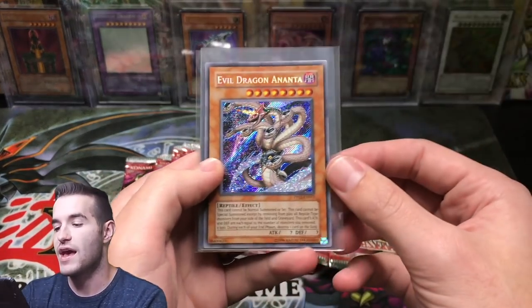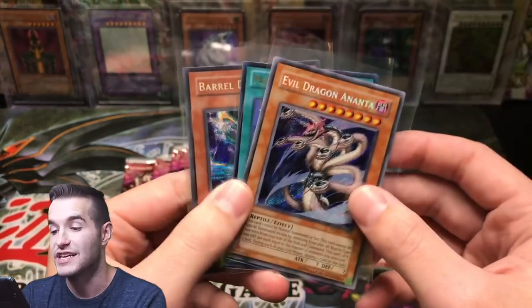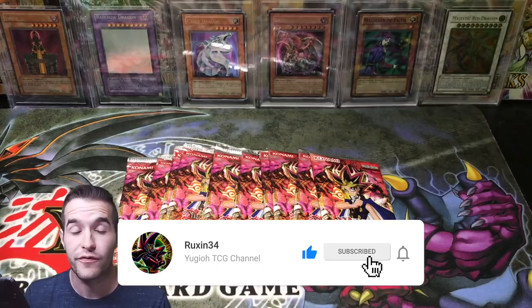For the giveaway for this video, we have Evil Dragon Ananta from Premium Pack 2, Monster Reborn from Legendary Collection Joey's World 1st Edition, and a Barrel Dragon from Master Collection 1. All you have to do is like the video, be subscribed, and let me know what you want to see pulled from Pharaoh's Servant.